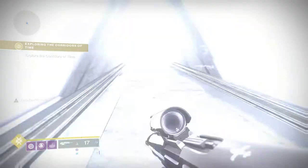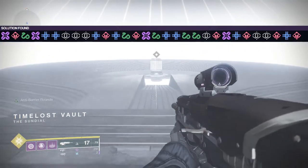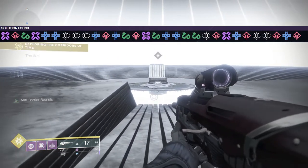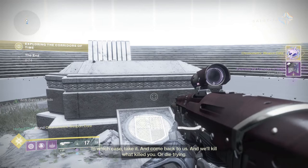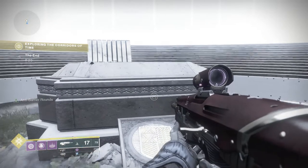Alright, so first thing you need to do is return to the corridors of time on Mercury. On screen I'm putting the code or series of rooms you need to walk through in order to reach the true end of the time lost vault where you will receive the first step of the quest. It's gonna be a lot of walking and a lot of rooms to keep track of, so please take your time and get it right the first time to save yourself having to reset or try again.